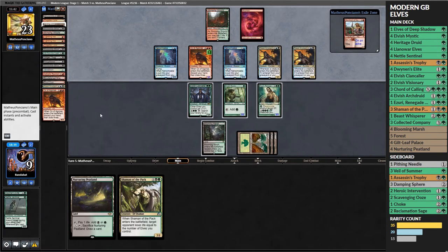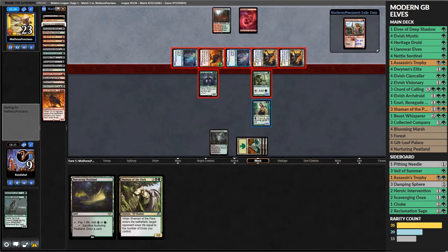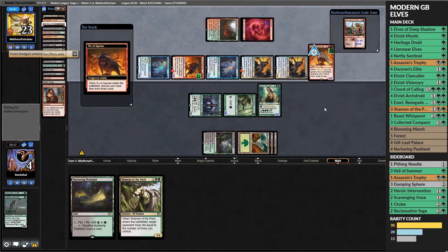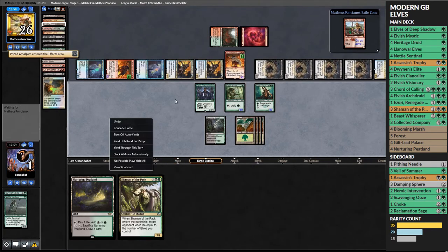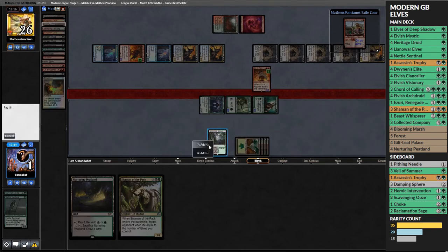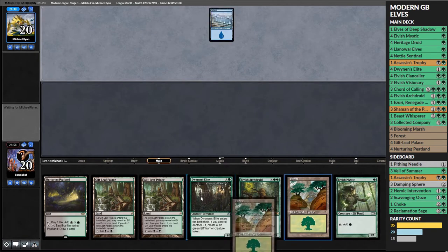Our opponent swings in for a lot - we block and regenerate both elves, hoping we can win next turn. But they have a second Ox in the graveyard so they get to dredge an insane amount again. They get their last Creeping Chill, all their Silversmote Ghouls come back, and a Prized Amalgam too. We draw a land, go to combat, can swing in for some damage but can't cast our Shaman, and lose to the massive Dredge board.